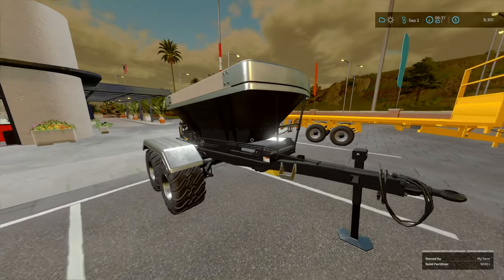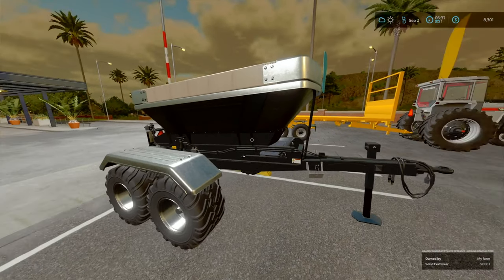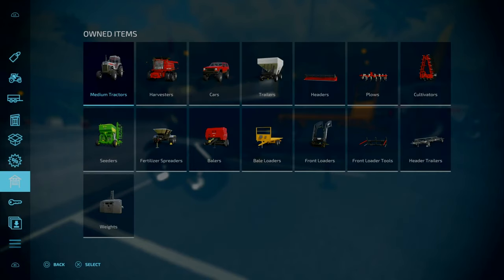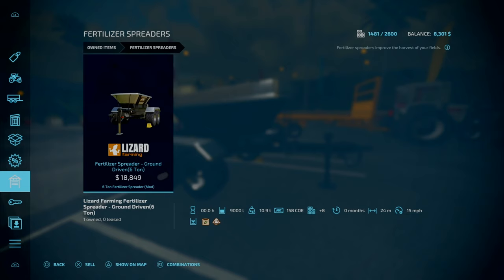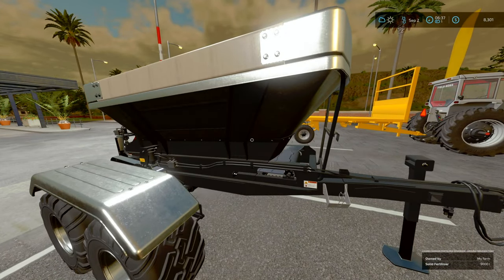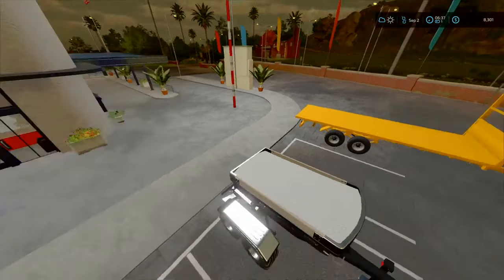We've gone and purchased the Lizard 6-ton spreader - I think this is by A2 Studio. So we've got the slight extension on it, so it can hold 9,000 litres, 24 metres worth of spread at 50 miles an hour. And that is filled up with fertilizer. We've got a couple of bags to spare as well.